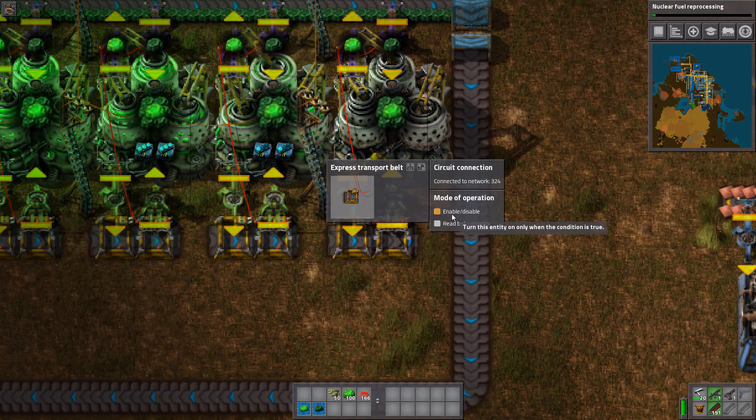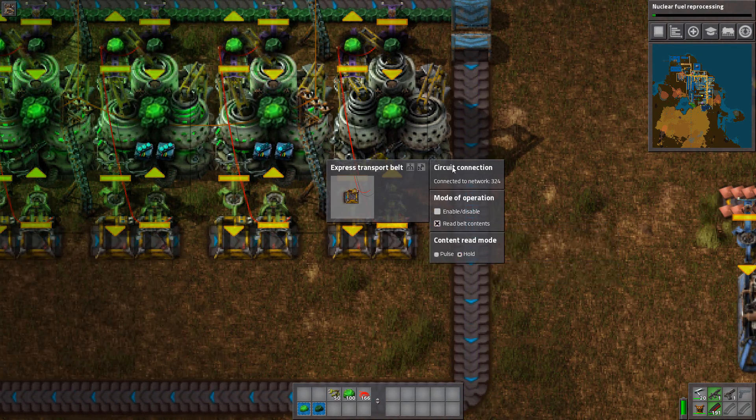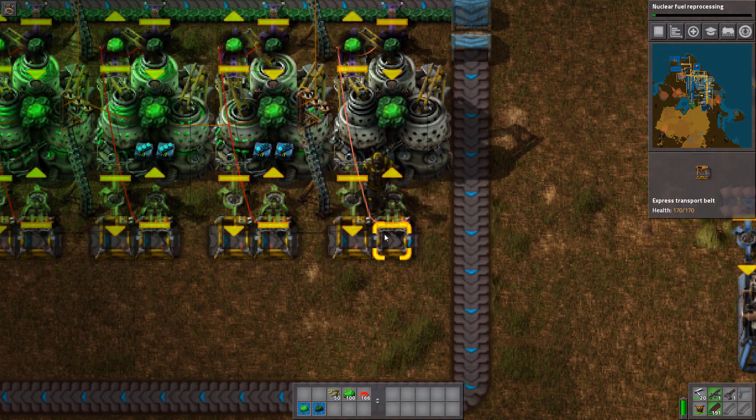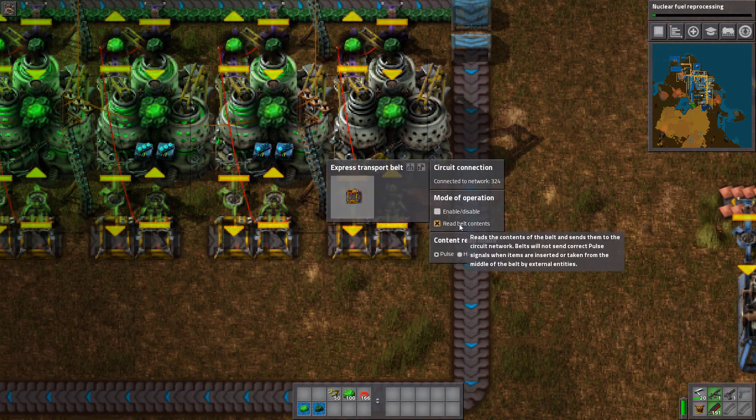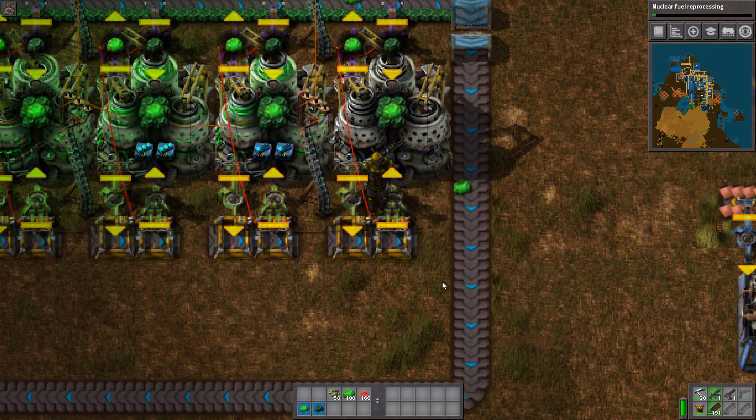For the belts, we're just gonna disable and read belt content and put it on hold — so basically negative everything. Not that, but that, but not that — like that. You can also use a copy column for that.